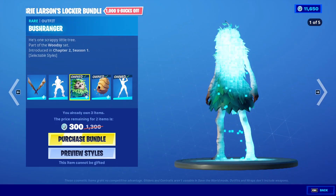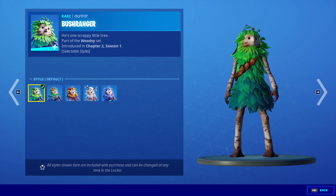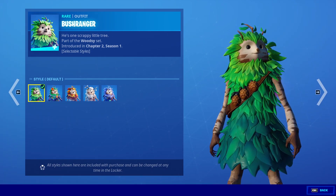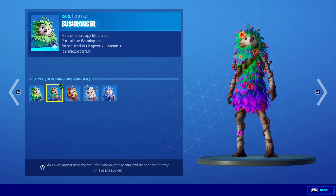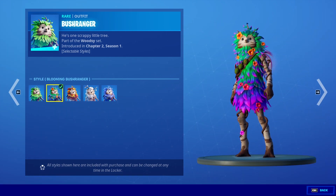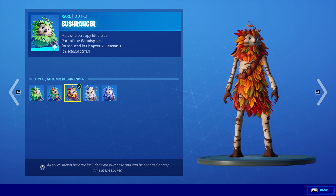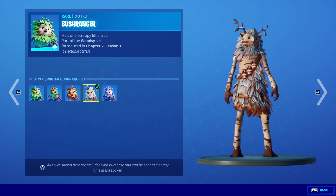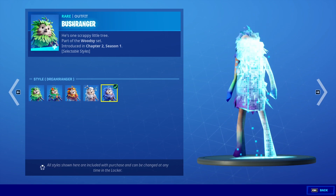You can check it out over here in preview styles. So you get the default one — this was the first one that ever came out, just a normal tree-looking skin. You have a blooming Bushranger, which is really, really cool — it's got like this purple purpleness to it, it is blooming. You've got Autumn Bushranger and Winter Bushranger. I think I like the blooming one and the winter one.